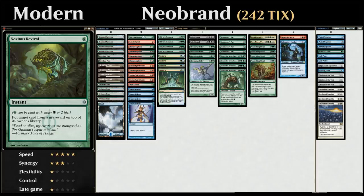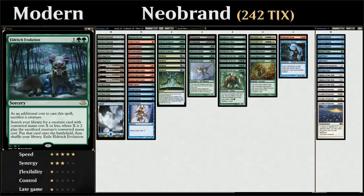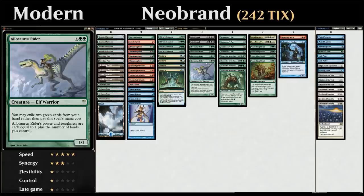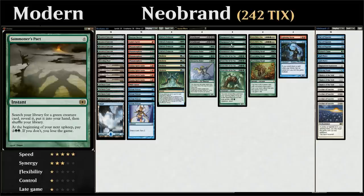Then we've got our four copies of Eldritch Evolution and four copies of Neoform to sacrifice our four copies of Allosaurus Rider, which we can also find thanks to Summoner's Pact — a zero-mana green instant that lets us search our library for a green creature card and put it into our hand. At the beginning of our next upkeep we have to pay four mana, but of course we plan on winning the game on the spot so we don't need to worry about paying for the Pact.